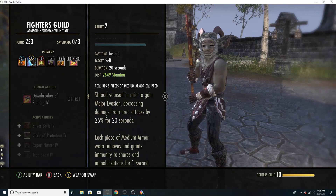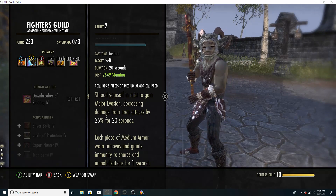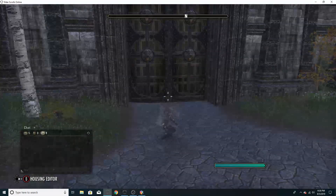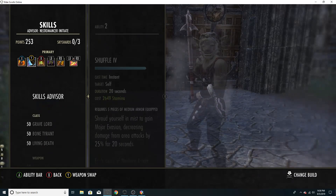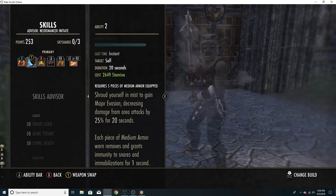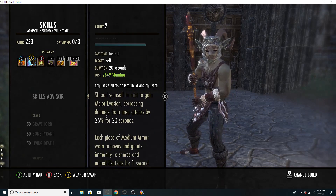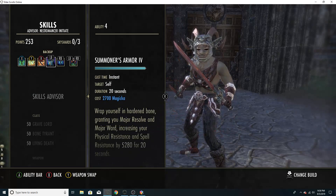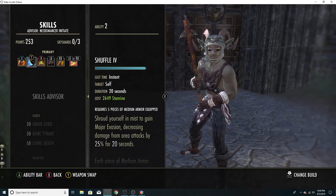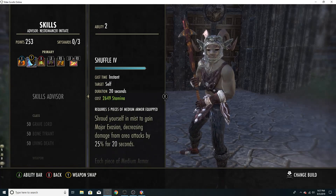Shuffle got a big buff for the Scalebreaker DLC. Currently it's kind of expensive and the Major Evasion isn't quite what you want. In Scalebreaker, each piece of medium armor worn removes and grants immunity to snares and immobilizations for 1 second. So at 5 medium pieces, activating Shuffle gives 5 seconds of snare and immobilization immunity — making medium armor a very intriguing option. I don't think you can sustainably run 4 magicka-based skills on a Stamina Necromancer, so I'll be running Shuffle.